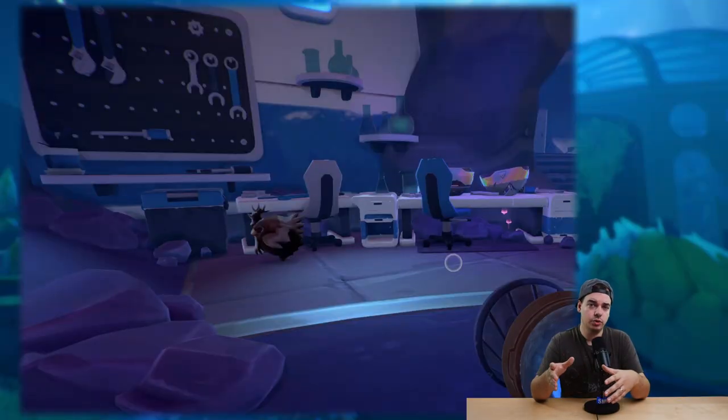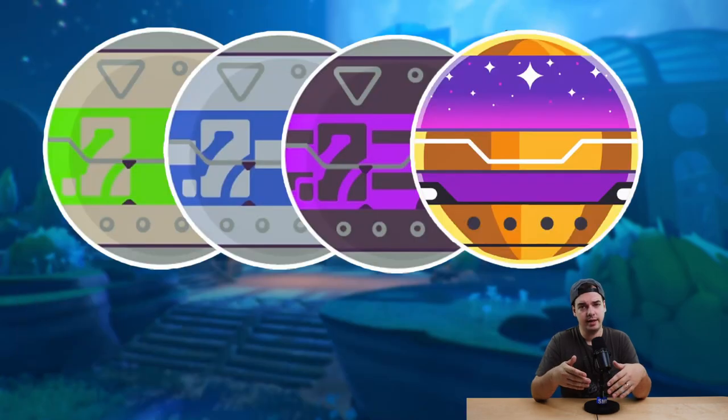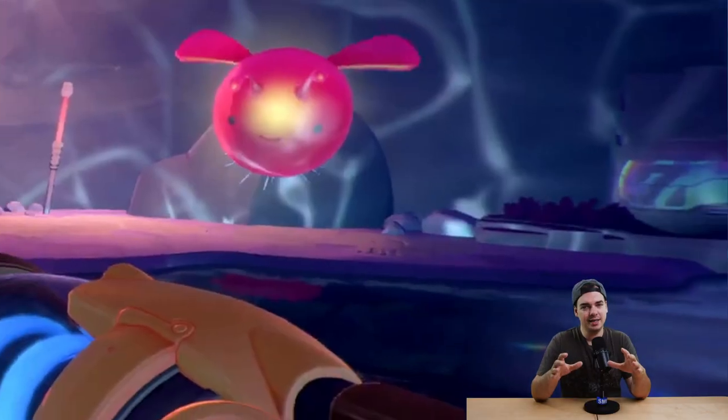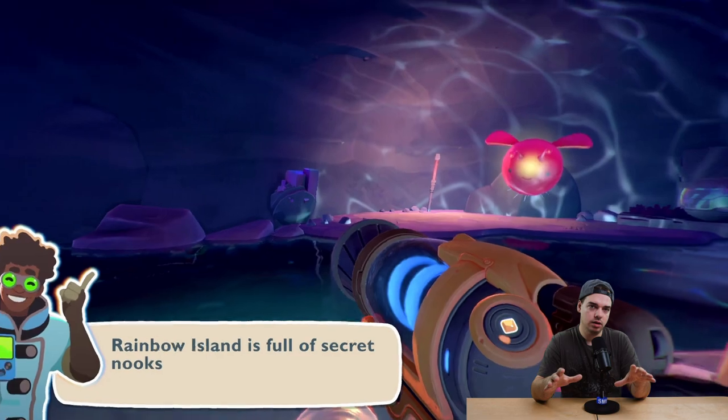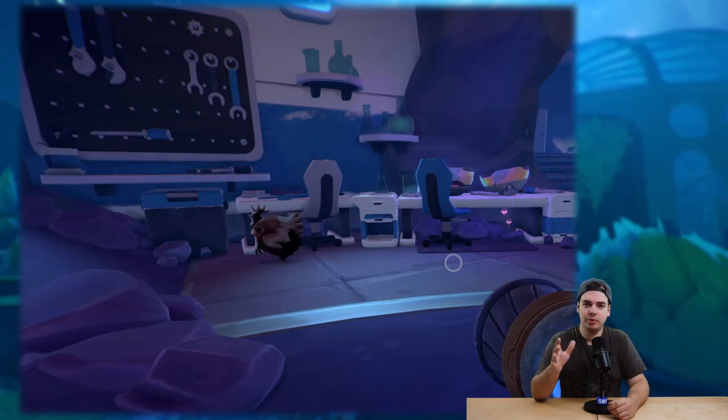Something unusual about the treasure pods in Slime Rancher 2 is their color. In the original game we had three types: green, blue, and purple. In this game, all the treasure pods we've seen so far are the same gray prismatic color. So I'm thinking they may get rid of the different tiers, and once you learn to unlock one, you can unlock all of them.